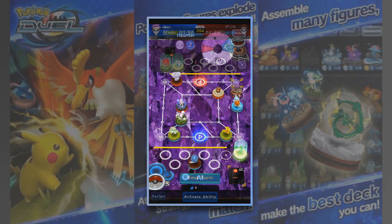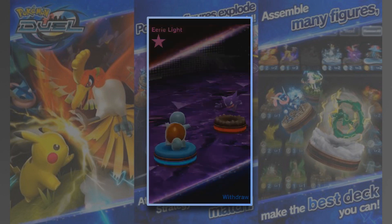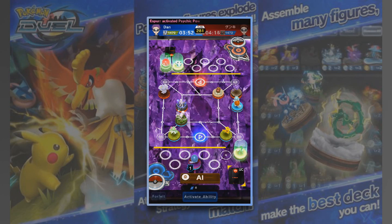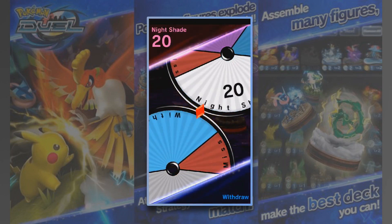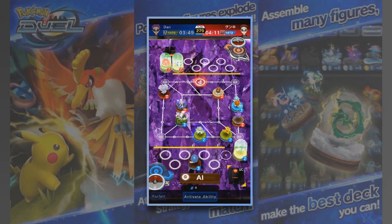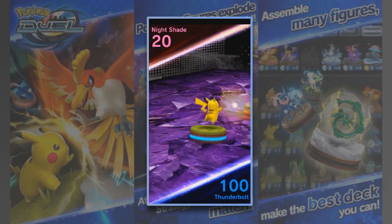We're going to get Squirtle out here and just attack this Haunter. We're very close to getting the win. We withdraw so we stop that eerie light coming in — which is nice. We're going to get Poliwag up here and we're going to attack — Bubble, Psychic Power. Oh my god, that's kind of wild. We get the withdrawal so we protect against that Haunter yet again. I'm going to bring Curlia in here just to prevent that Haunter from infiltrating through. We get the Thunderbolt and we take out the Haunter. Thunderbolt — 100 damage, that is insane.